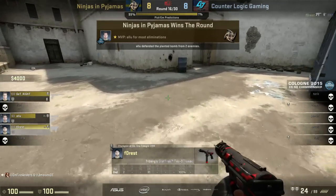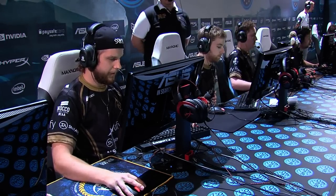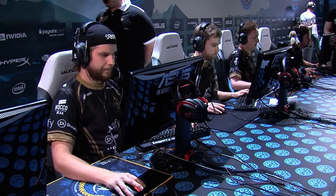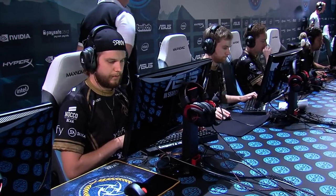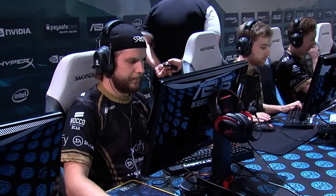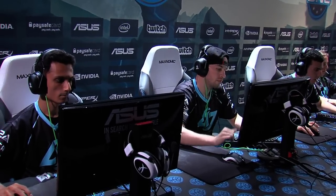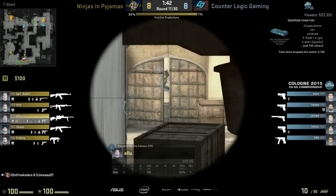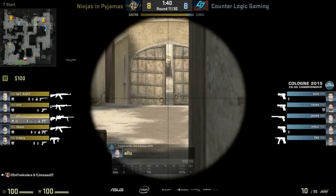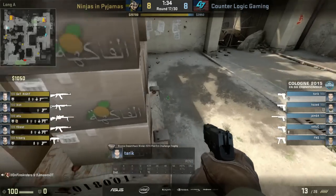Alu with the double jumping shot. Forrest takes that A-bombsite completely for free - a little bit of an over-rotation from CLG. But the real beauty of NIP that round is when GetRight's lurking in the middle - you talked about his timing. He's got the information: there's a couple players coming into CT spawn. Forrest and Alu both jump down to help clear out that one avenue of attack, eliminating players rotating through CT spawn. Then as a team they can concentrate on Catwalk later, and beautiful shots from Alu, but it comes down to Forrest taking that A-site with no resistance whatsoever. Really, really good job.